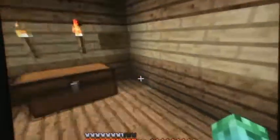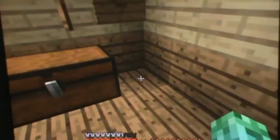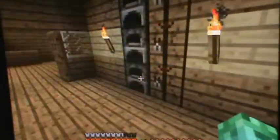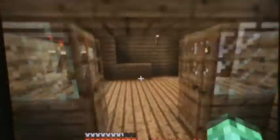We've got furnaces being symmetrical on either side of the room — six furnaces and six crafting tables. And we're working on getting beds right here. This is gonna be my bed and that's gonna be James' bed, but we're working on that. So don't say 'oh, you don't have a bed in your house.' It's not a house.